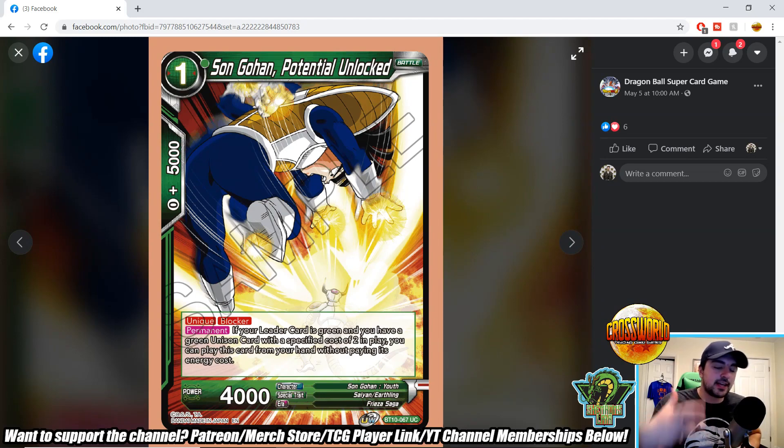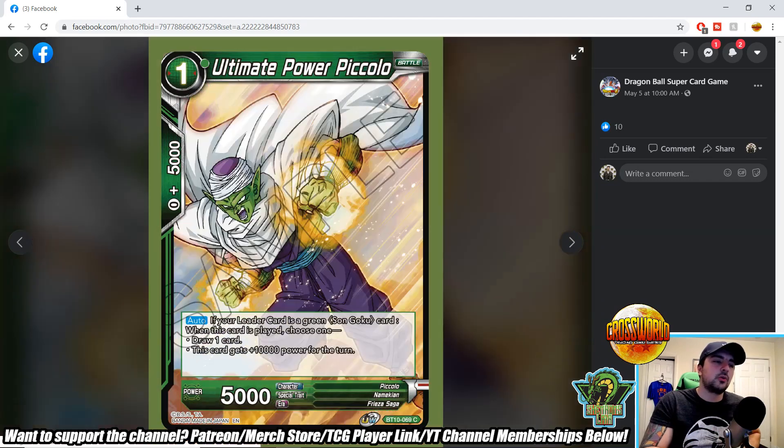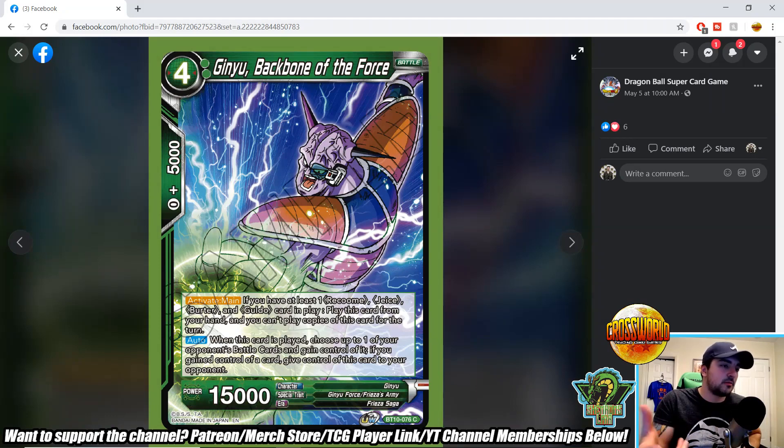Son Gohan Potential Unlocked is a unique one-drop blocker. Permanent: if your leader card is green and you have a green unison card with specified cost of two in play, you can play this card from hand without paying its energy cost. That's really nice — you play your unison on turn two and then get this on board for free, and then get yourself awakened by blocking an attack. Ultimate Power Piccolo — auto when played: if your leader is a green Son Goku card, choose one: draw one card, or this card gains plus 15,000 power for the turn. That gives green a lot of one-drop 15k attackers, like this card and Demigra, making green look pretty aggressive.